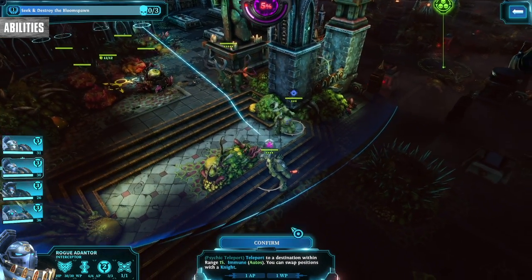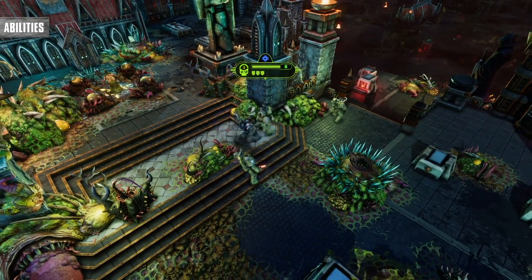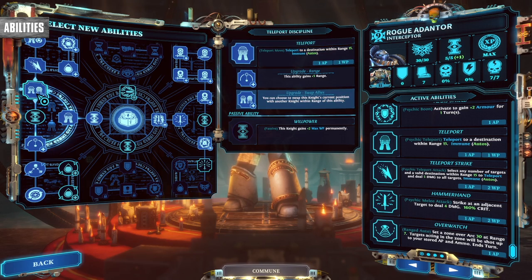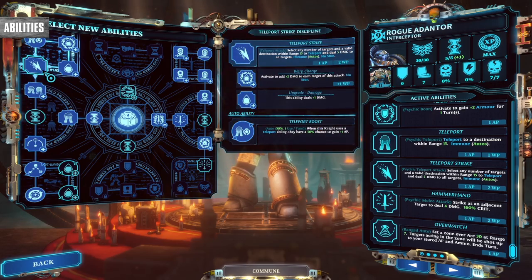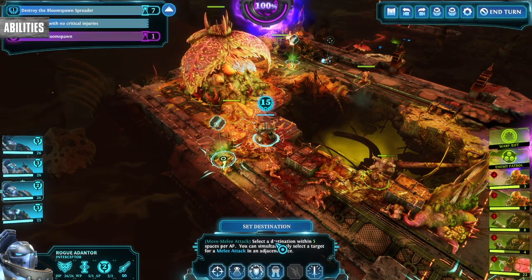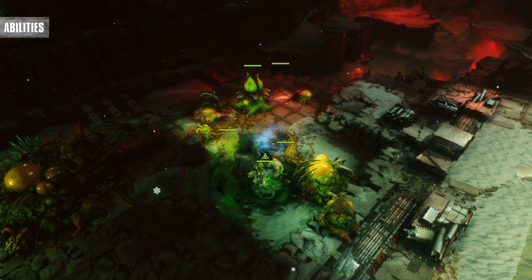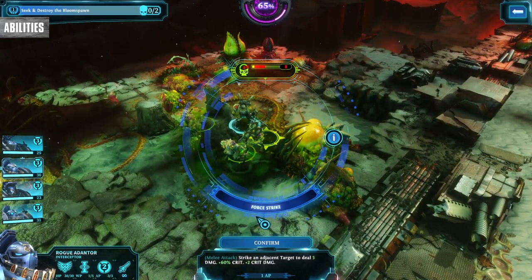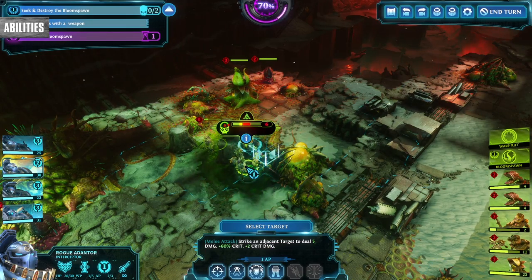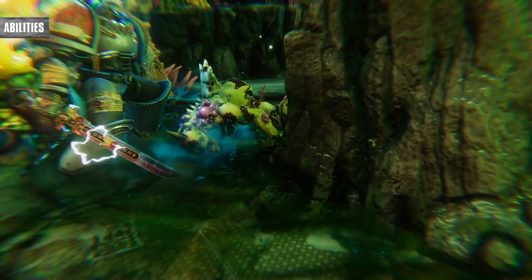Don't sleep on any teleporting abilities. Movement is so important in the game, and getting somewhere without having to travel is even more so. Teleporting is so good that every knight that can't teleport feels hamstrung. The Interceptor gets access to teleport and teleport strike related skill nodes, and you'll want to make a beeline for that ASAP. Teleport Strike is so broken that I found myself having to avoid using it sometimes in order to give my other knights a chance for a kill and experience.